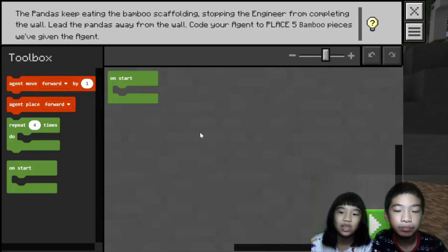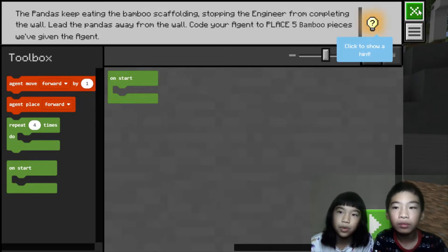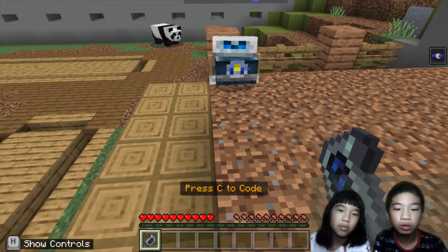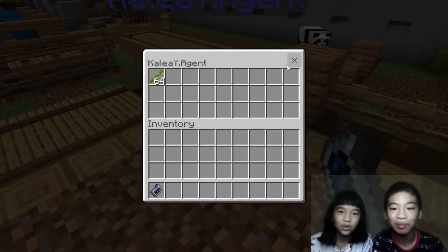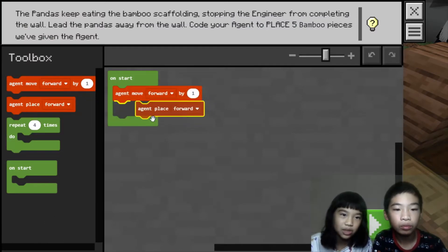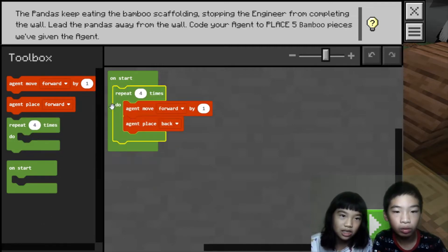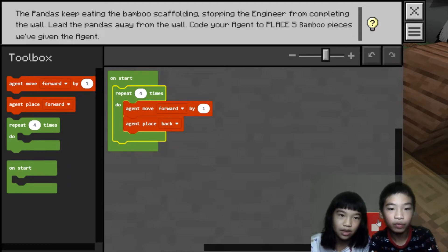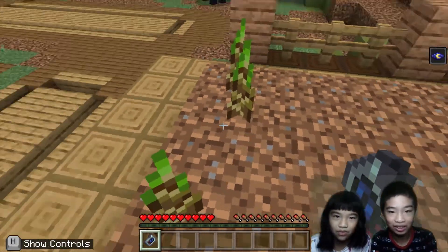Right now we have to plant bamboos. The pandas keep eating the bamboo scaffolding, stopping the engineer from completing the wall. Lead the pandas away from the wall — code your agent to place five bamboo pieces. In the agent inventory it has 64 bamboo, but we only need to place five. So let's do agent move forward by one and agent place backwards, and repeat that five times.